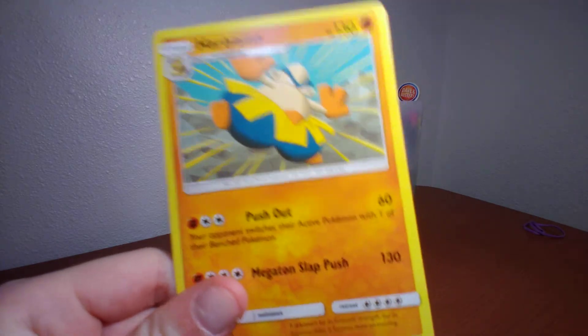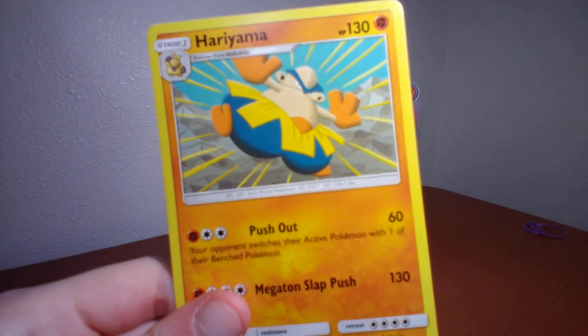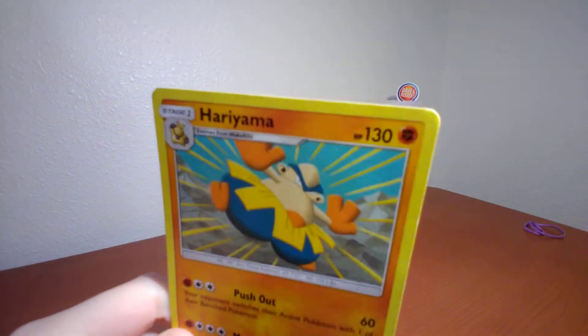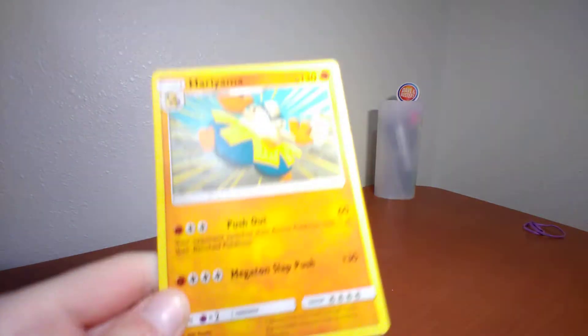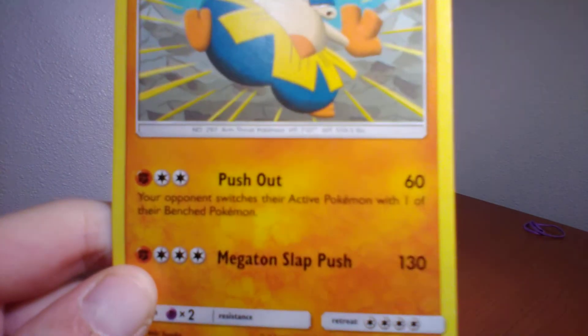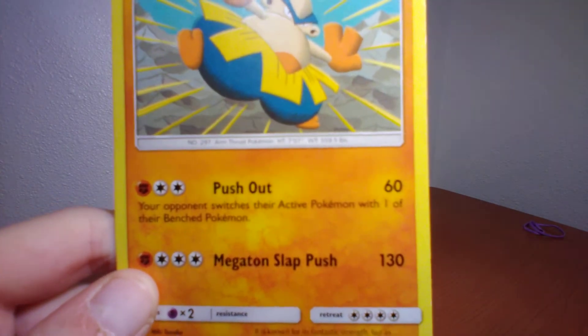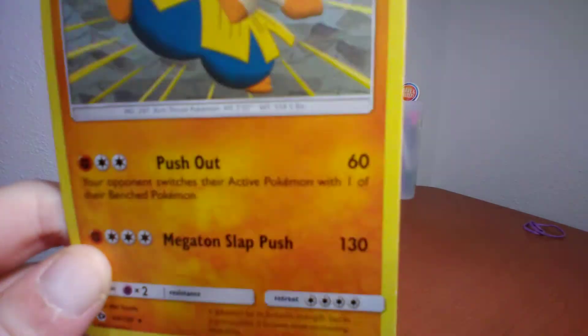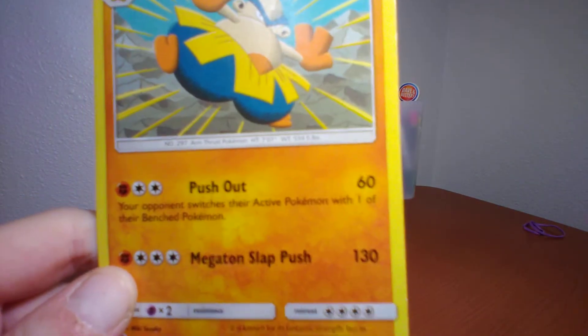I think this is pronounced Hariyama. Push Out does 60 damage. It has 130 health points. Your opponent switches their active Pokemon with one of their bench Pokemon. Megaton Slap does 130.